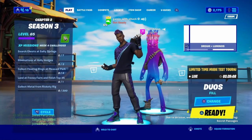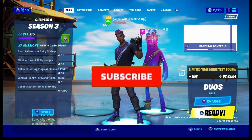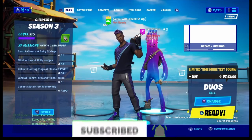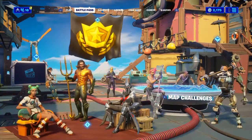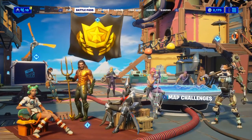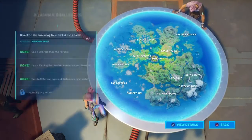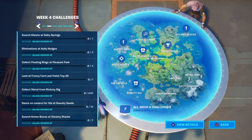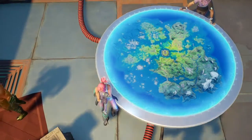Hello everyone, today we're back with another video. In this tutorial we're going to be joined by Dave, who's going to be helping me do the week four challenges. We're going to be covering all of the challenges for this week, including all the map challenges. We need to complete the swimming time trial at Dirty Docks — that's the week four challenge for the map.